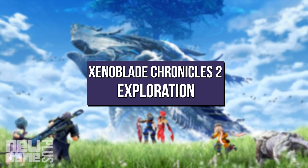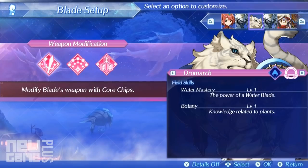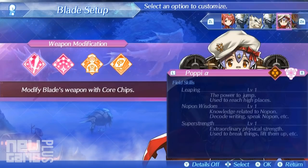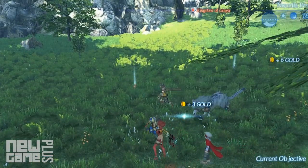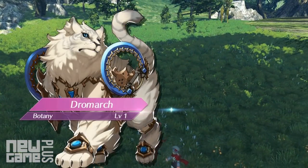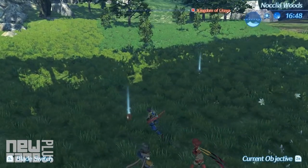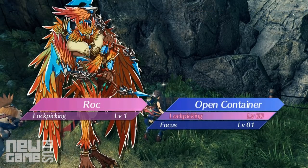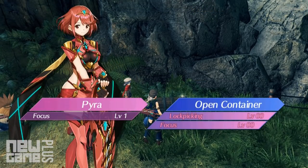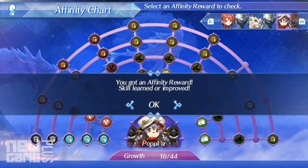As far as exploration goes, field skills play a very important part in accessing areas and items you couldn't previously get to, or even getting more out of scavenging. For example, Pyra's Fire Mastery will burn gigantic logs of wood obstructing paths, Dromark's Botany will reap more items from a fauna-based collection point, lock picking will assist with locked treasure troves, and so on. Be sure to check the skills each blade possesses from either the blade setup menu or the affinity chart.